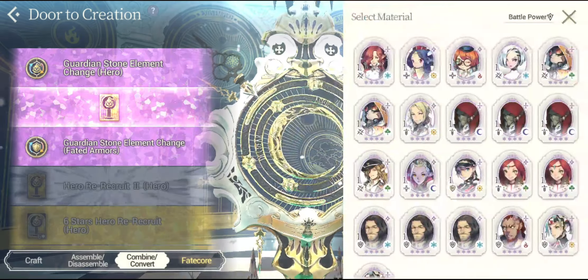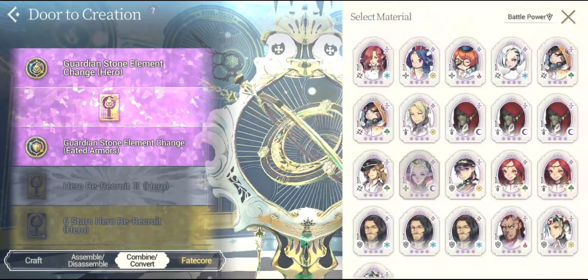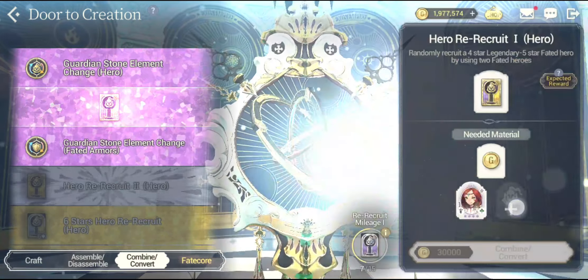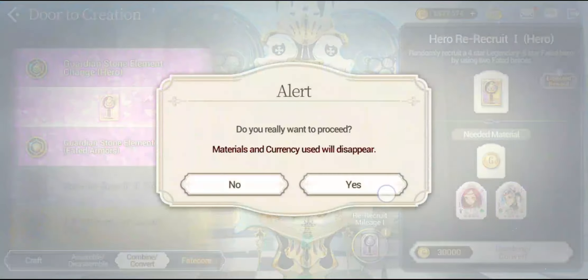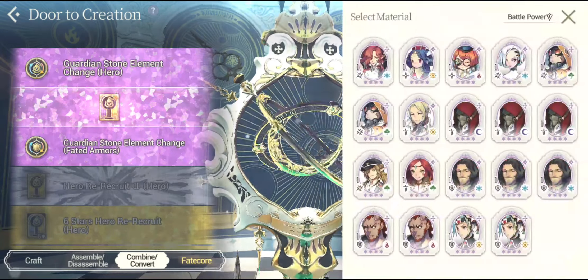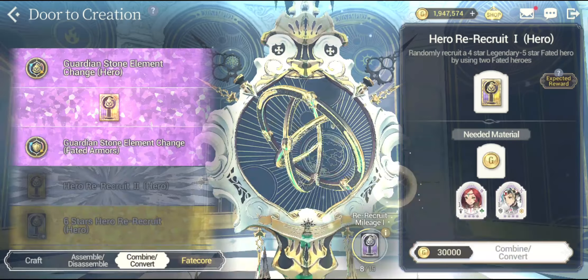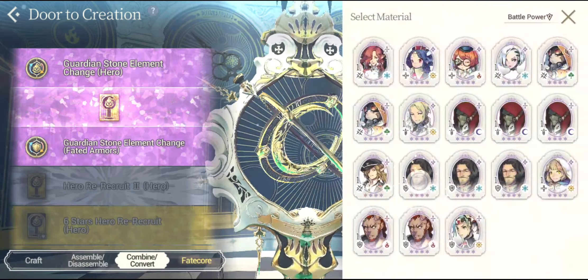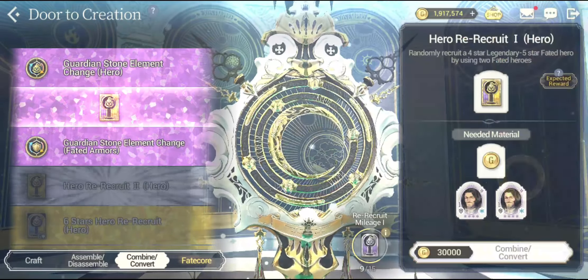Okay I already do have that one. Her name is Veronica. This girl Hawkeye — I already do have her, so let's try to combine these. And I got that guy who I do already have, so far I have not actually managed to get any fated heroes. That is really bad. Saibal — I already have her. She is actually a free-to-play unit; as long as you are progressing in the story you will get her.